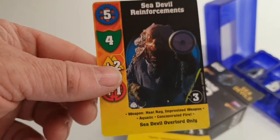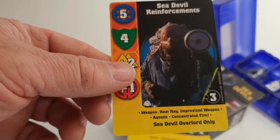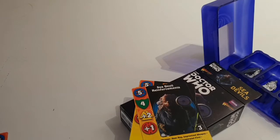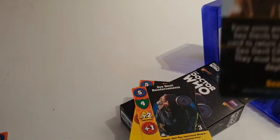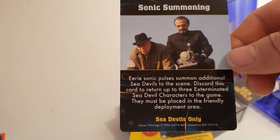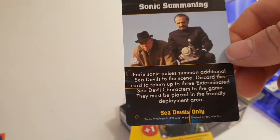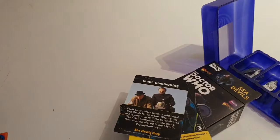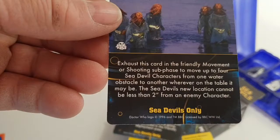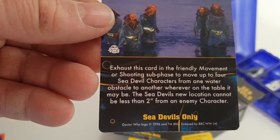Then the Sea Devil Reinforcements. They've got the Heat Ray, Improvised Weapon, Aquatic, Concentrated Fire — and that's for the Sea Devil Overlord only. Then we have two Adventure cards: Sonic Summoning — discard this card to return up to three Sea Devil characters to the game, played within the friendly deployment area. And Terrors from the Deep — exhaust this card in the friendly movement or shooting subphase to move up to four Sea Devil characters from one water obstacle to another wherever it is on the table.